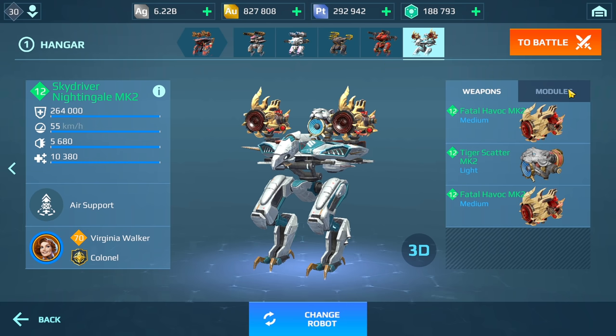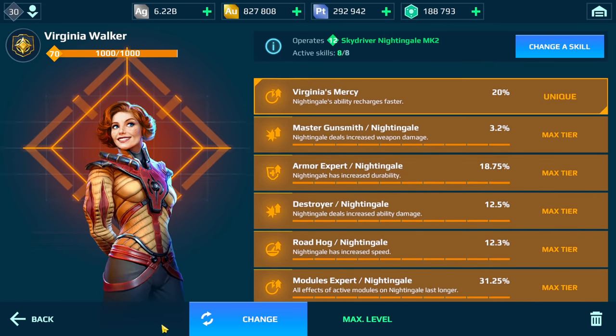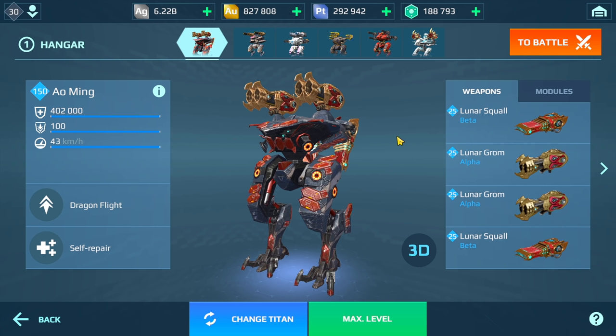We have the Nightingale here with Havoc and Scatter. And then lastly we have the Ao Ming. I'm not sure how this is going to go because with this build I need to get close to the enemy to do a lot of damage. If I fly closer to the enemy and they bring out a Sharanga, this thing is going to get smoked instantly. So yeah, that's going to be my hangar — let's jump into a game.